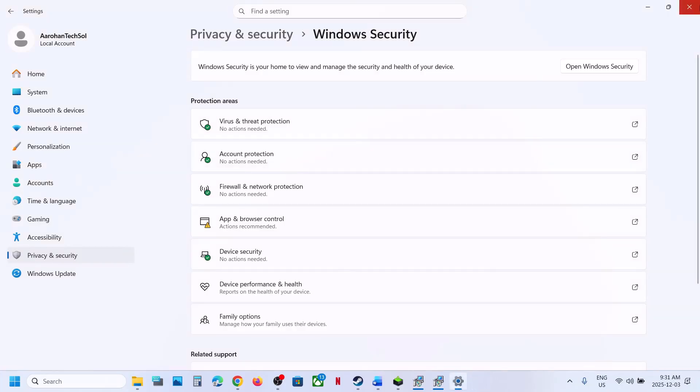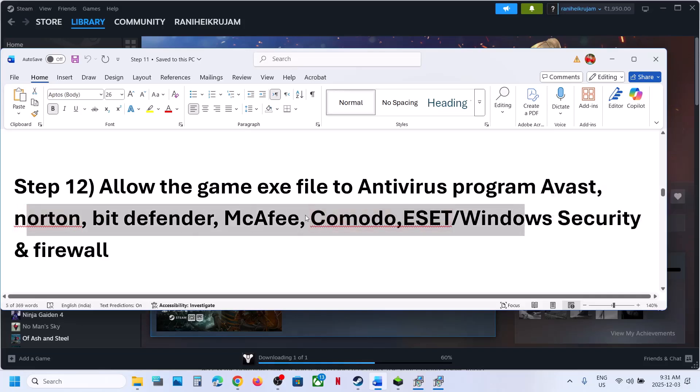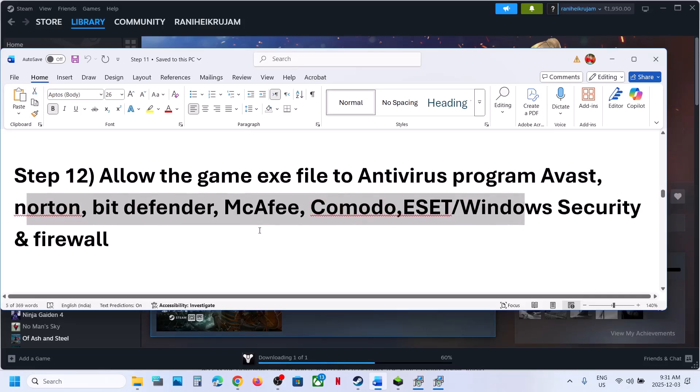Similarly, if you have any third-party antivirus like Avast, Bitdefender, or McAfee — whichever antivirus program you are using — allow all the game exe files or the complete game folder to the exclusion list.